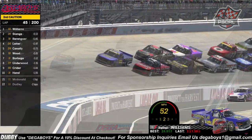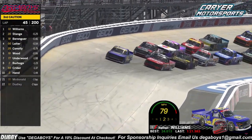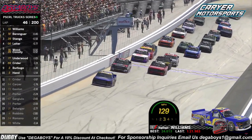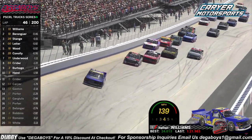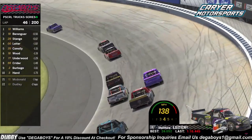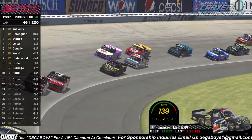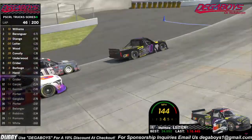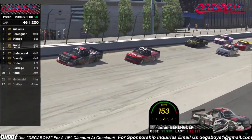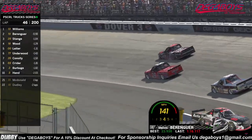Nathan Williams leads the field to green. The green flag is out in the air. The 29 gets a little loose with the throttle down, so does double zero, but the 13 of Nathan Williams takes a commanding restart into turn one. Almost contact between the double zero and the 16 going into turn one — they keep it straight off of turn two. Now there's a little battle for P2, that's Melvin Barringer and Chris Stage going into turn three.